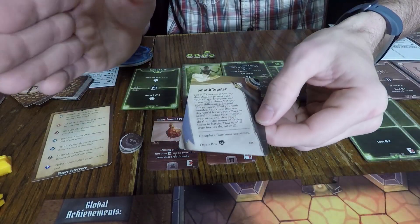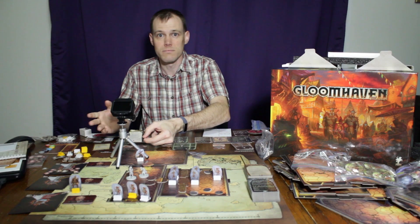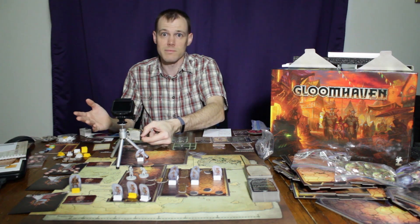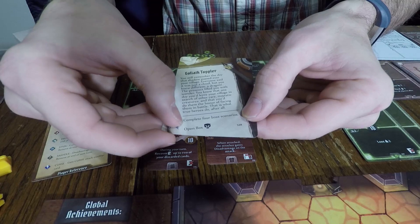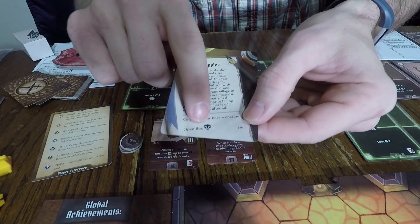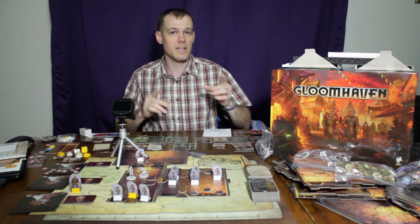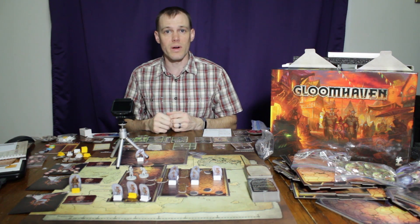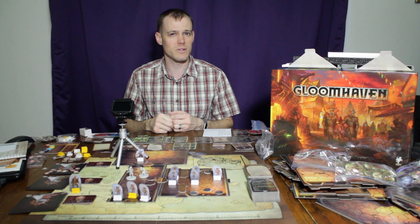Once she completes her objective — her reason for being in Gloomhaven — she retires, packs her bags and goes home, or lives in Gloomhaven gloomily ever after. At the bottom of her quest card, once completed, we open another box which contains a brand new character. There are 17 different characters in Gloomhaven, and you only start off with six of them. Christopher got a quest that sounds like he really wants to bring some turmoil to Gloomhaven, so I'm not sure how his is going to turn out.